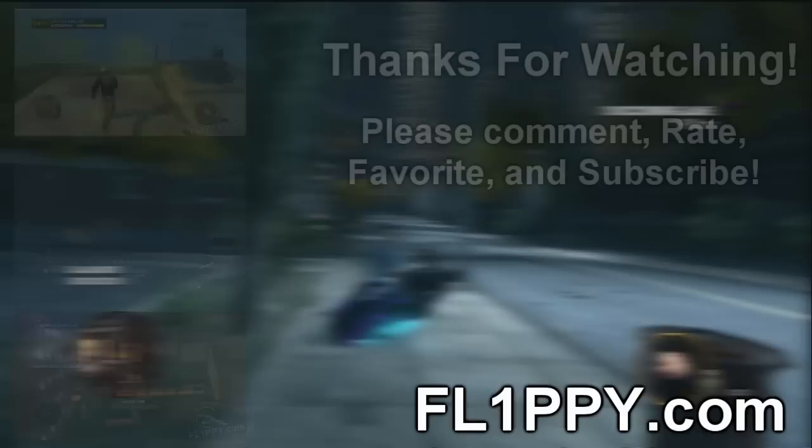Go to your wardrobe, go to outfits, name the outfit whatever you like, and then save it. And that's it! From now on, you should always have the Tron outfit.